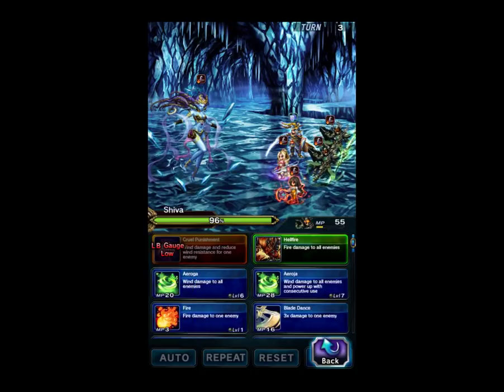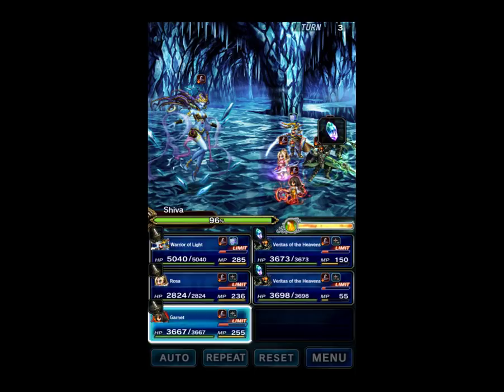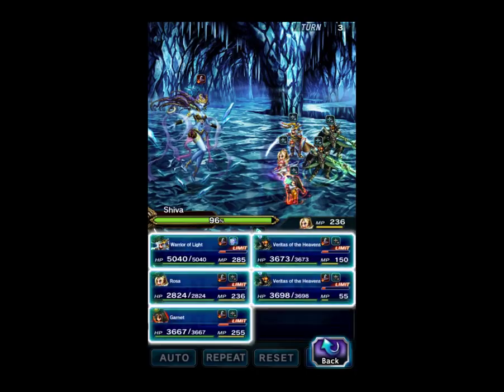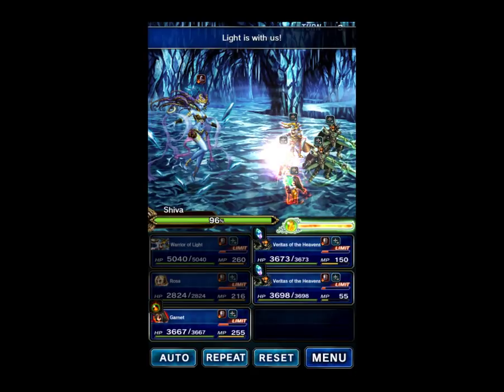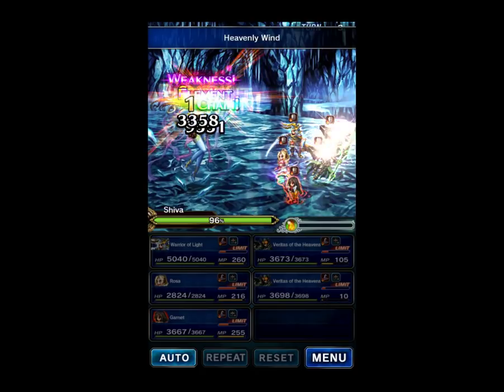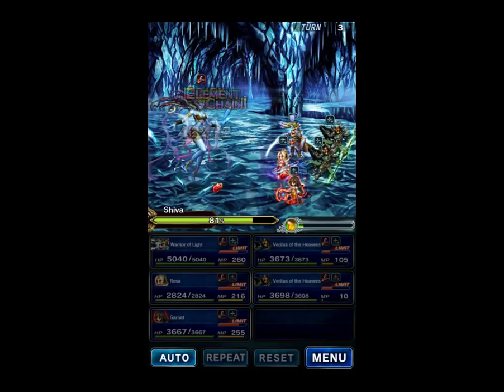We have not been Imperiled yet — that's good. So Heavenly Wind, Heavenly Wind — we're going to chain Ifrit this time. We'll Bless, Warrior of Light uses Light is with us. Let's go ahead and chain and summon Ifrit. There's a nice Ifrit hit.